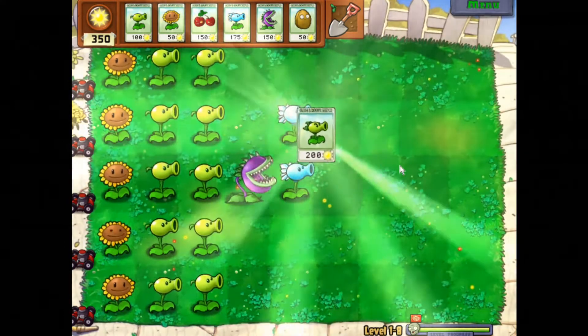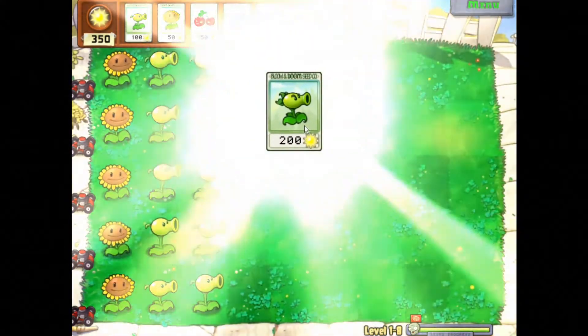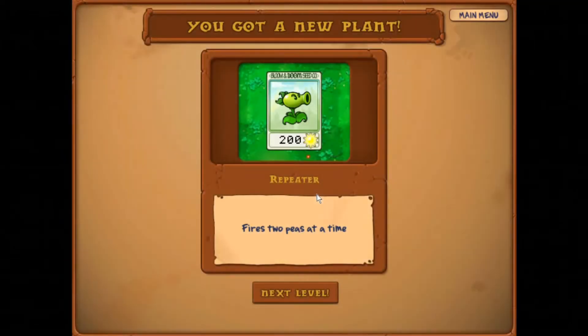What did we get? Oh, we got Angry Man! We got the guy from the main menu! Repeater fires two peas at a time. He's just excellent.